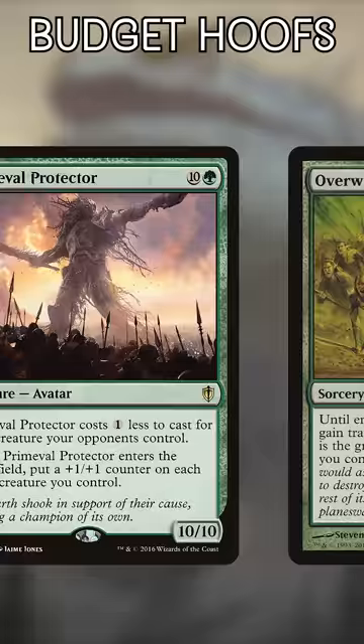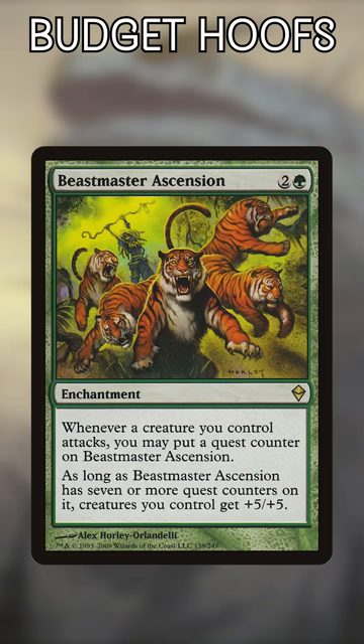Beastmaster's Ascension. 3-mana for a static +5/+5 is a pretty sweet deal. However, you need to attack 7 times, and this is a permanent, so it can be removed. Be careful.